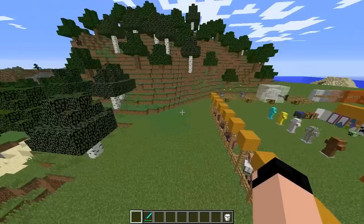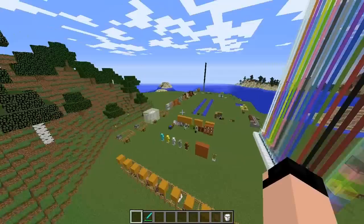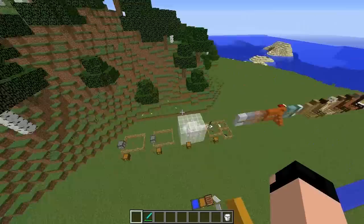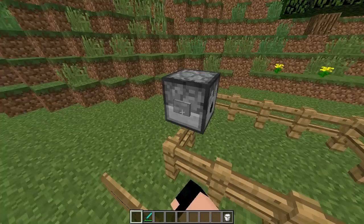This update took about 300 days to make according to Mojang, and they're calling it the Bountiful update because so much stuff was actually added into the game. I'm not going to go over every single little detail, although I will put everything in the description. I'm going to go over all the important stuff — all the mobs, all the new blocks, and some of the new features.